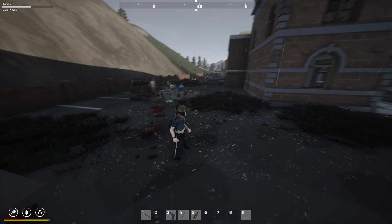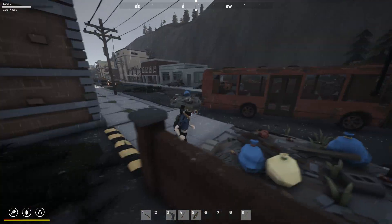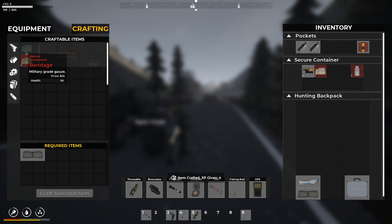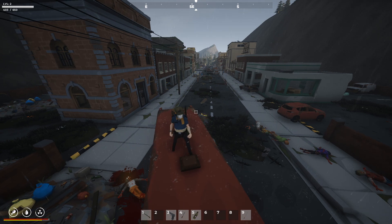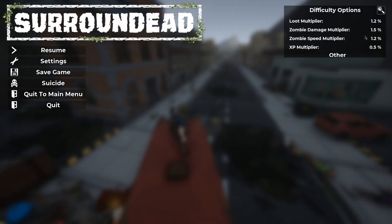Let's see. Crafting. Military grade. Yeah, that's the one we want. Can we make anything else? We cannot. Okay, that's fine. We might as well just go ahead and use both of them, I guess. Alright, so it's starting to turn nighttime. It's going to be too dark to do anything. So I'm basically just going to sit here until morning.